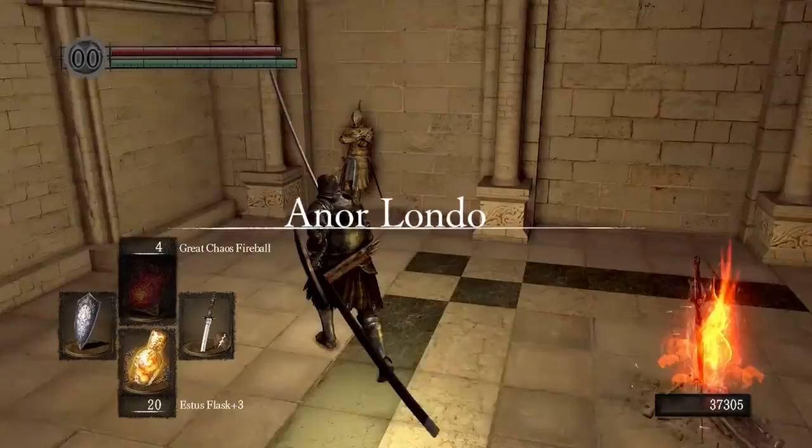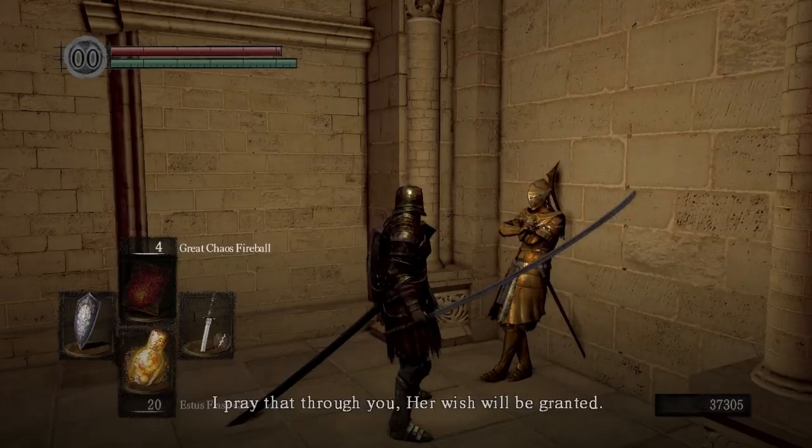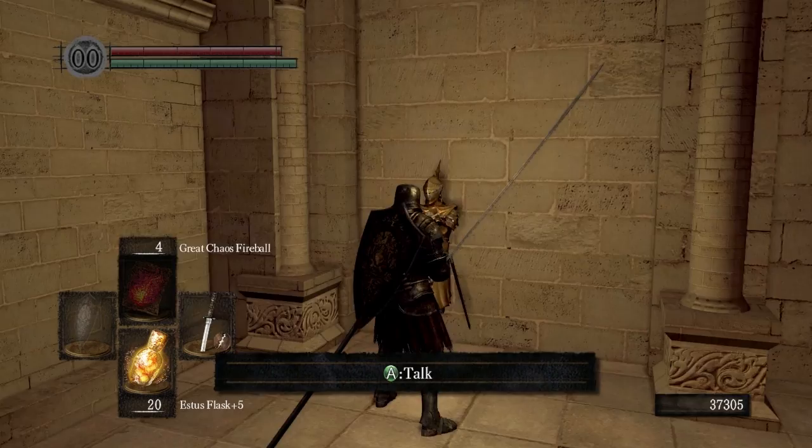So you have received a revelation. Very auspicious. I hope for the best. I pray that through you, a wish will be granted. Not sure what she's talking about there. We can reinforce our Estus twice, so let's do that. And now unfortunately we have to kill you two, so let's get ready for this.